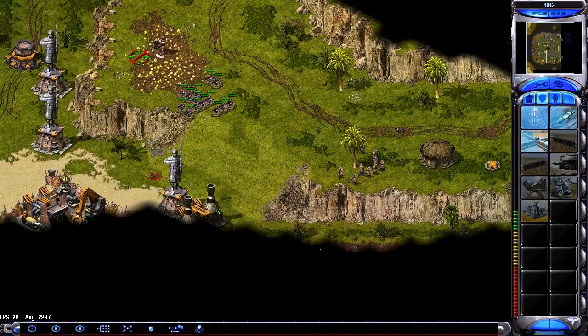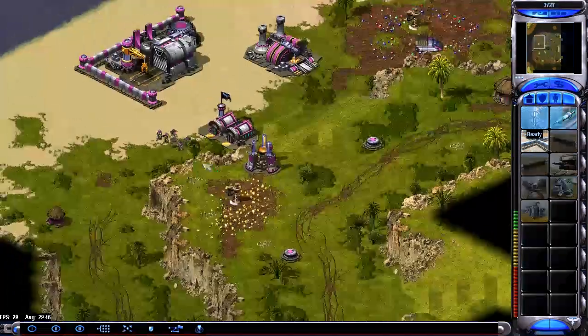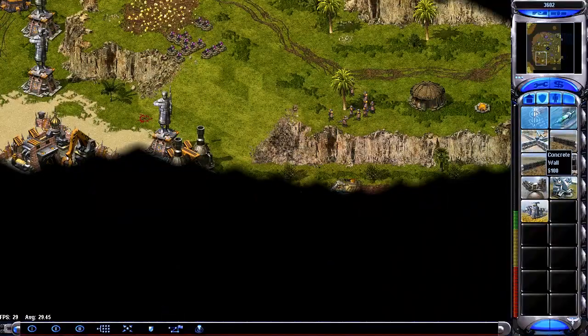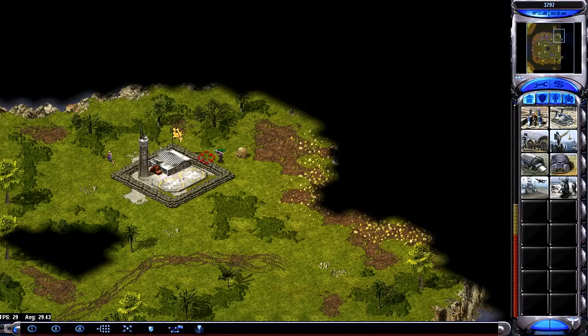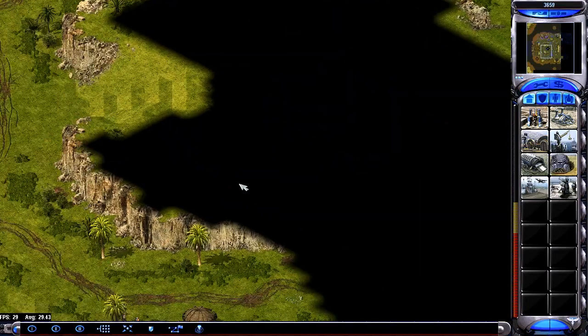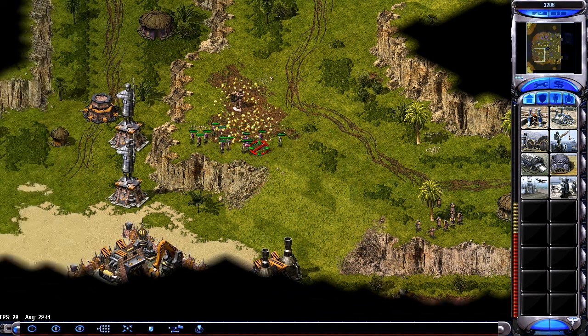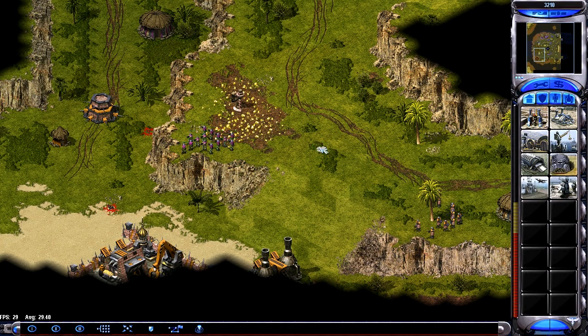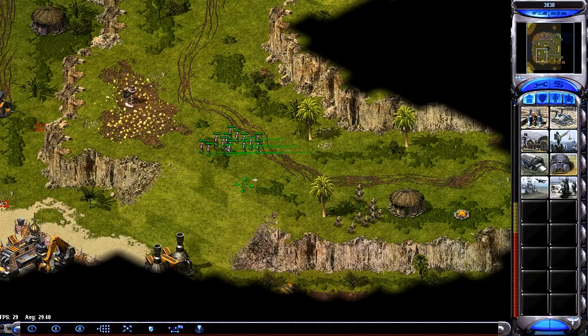GIs are pretty much still Red Alert 2 GIs in this mod — they can gun down buildings pretty damn quick. Luckily everything else has been made imbalanced as well, so they're not as bad as in vanilla. At least everything else can kill them too. I killed what was that — three barracks and a Tesla reactor that I made him get rid of.